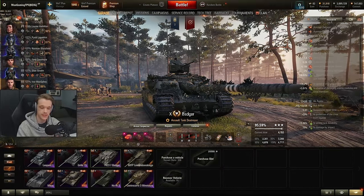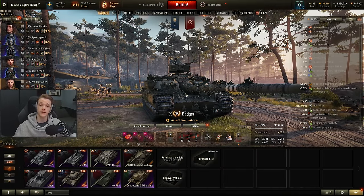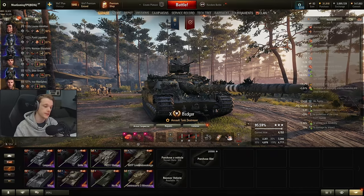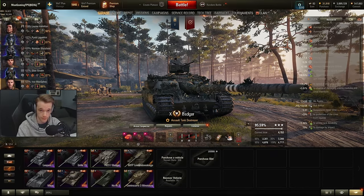Welcome to the Badger — the highest DPM that you can get your hands on in one of the tanks. This is going to be a full tank guide, giving you a full rundown on the vehicle. And the added bonus is that I had to three-mark this vehicle before I could make this.